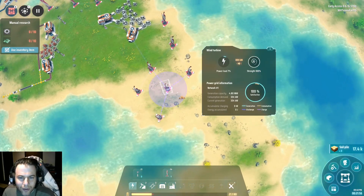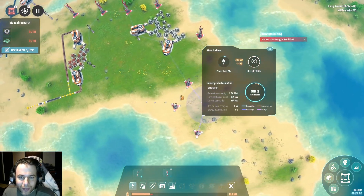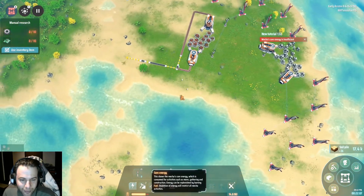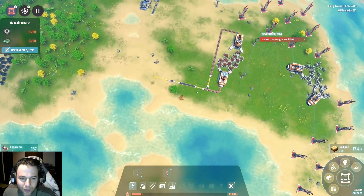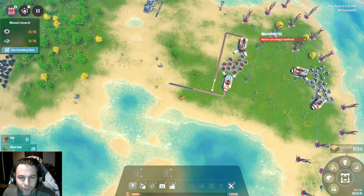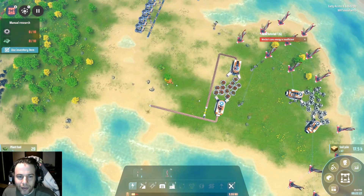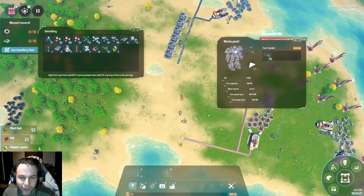Alright, so there we go — more power. Not doing as much right now, everything is stopped, but I am generating more power, and maybe enough. You can see my power level is getting dangerously low even with fuel in the tank. They have different ways to deal with that as you get farther along in the game — there's power towers like these, but you can actually charge your mech with them.